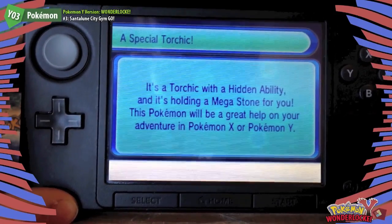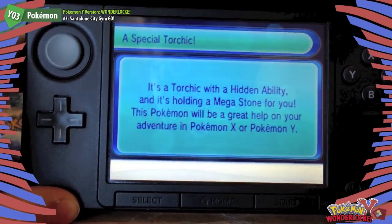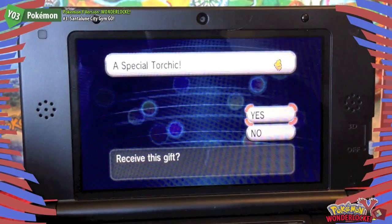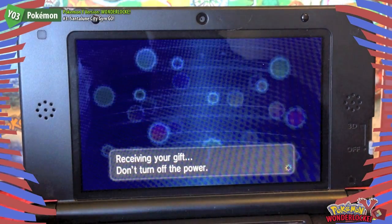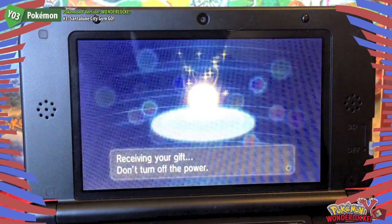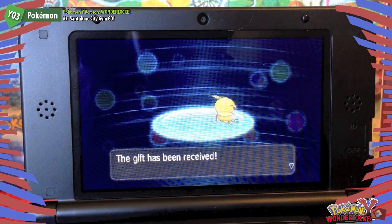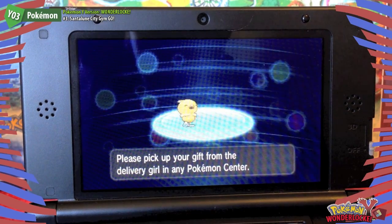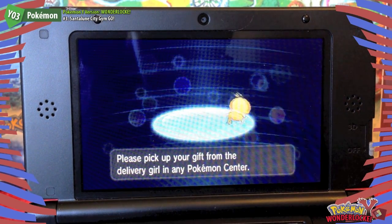It's a Torchic with a hidden ability and it's holding a Mega Stone. This Pokemon will be a great help on your adventure in Pokemon X or Pokemon Y. We received it — yes. We can pick it up at the Pokemon Center.